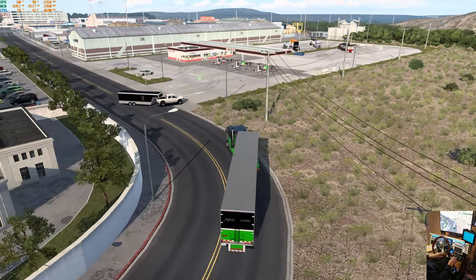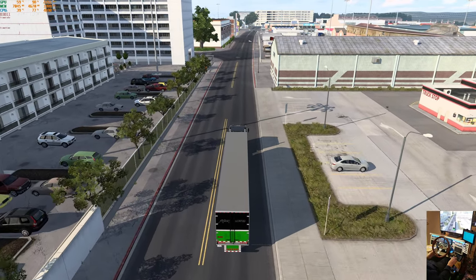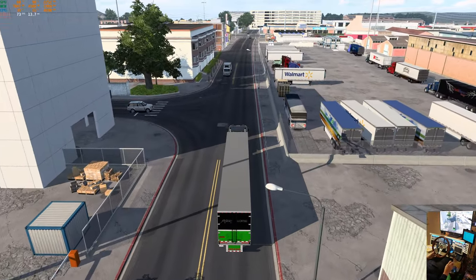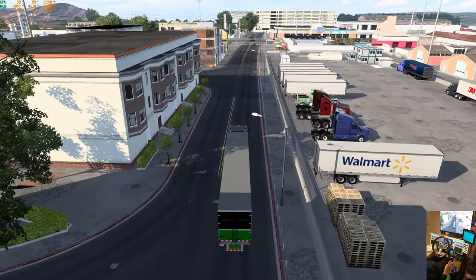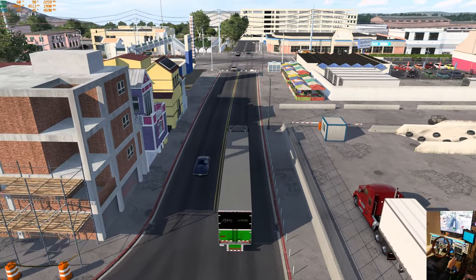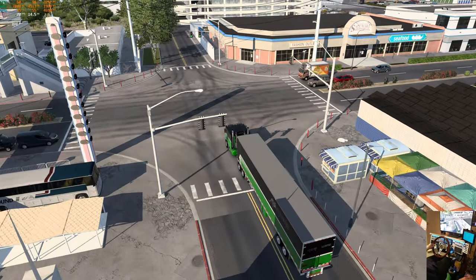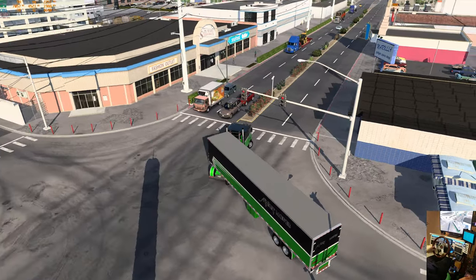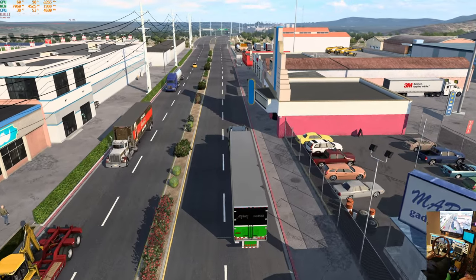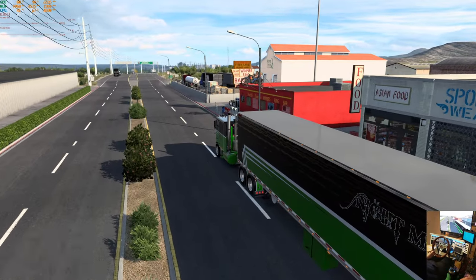Yeah, one thing I wish John Ruta would do is make the fenders on all the trucks and trailers and everything consistent, so they're all paintable in the same way. But it seems like in every template he does something different. The biker bar is right up here on the right, then we're out of town. You got this bar all over the place.